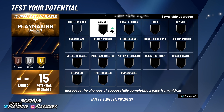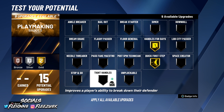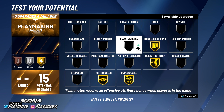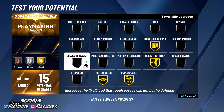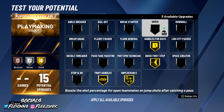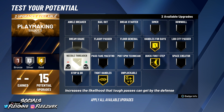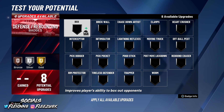For playmaking badges, you want your main two maxed out, plus Tight Handles and Unpluckable. You're probably not going to use Space Creator much. For the last slot, you could put Ankle Breaker or Needle Threader — if you're a team player you could put Dimer, but Needle Threader is probably better than Dimer because you can get a lot of passes through tight coverage. I'll go with Needle Threader or Ankle Breaker on this build.